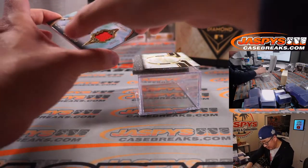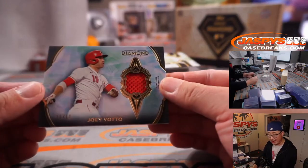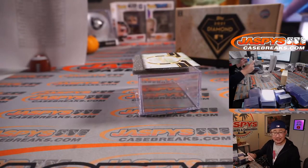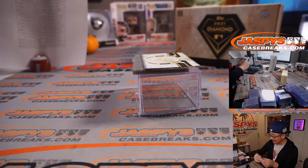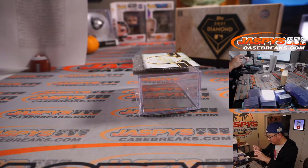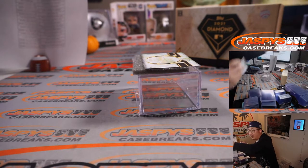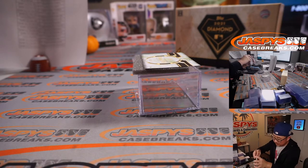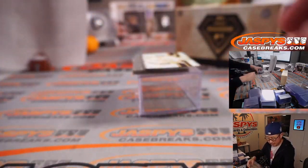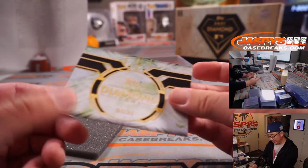The last one is the relic — it's Joey Votto, Reds, 10 out of 10. Reds picked up straight up by Justin. Thanks Justin. On the board with the Joey Votto. I'm going to put a little blue tape right there to keep it from being too loose. Piece of his jersey — and there you go.